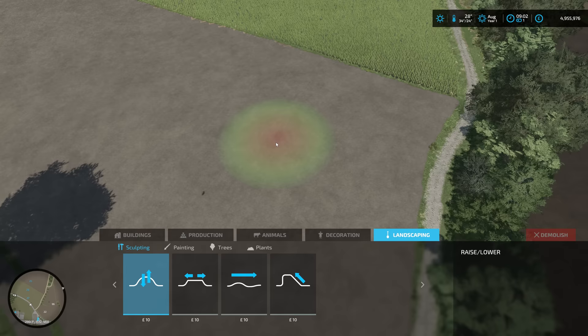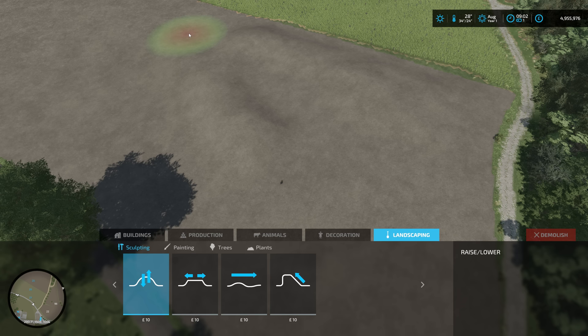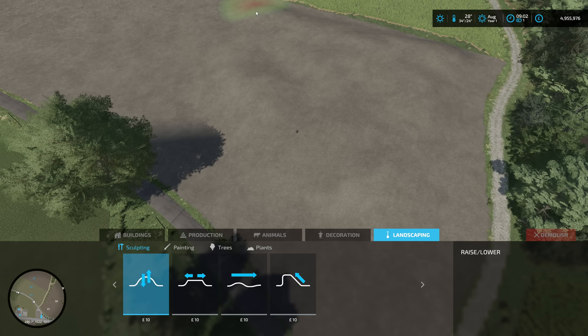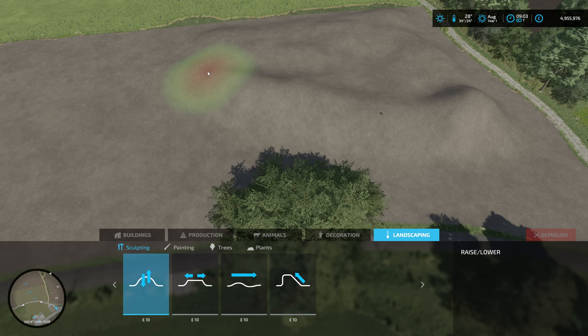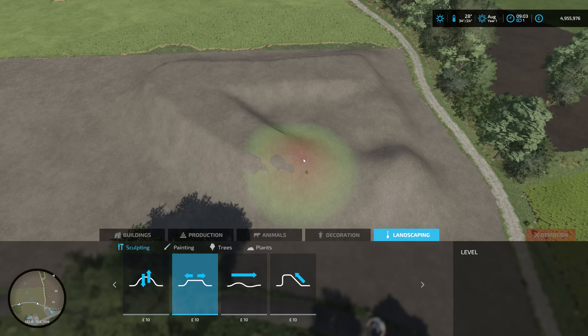Maybe a building here that's higher up compared to the rest. Let's terrain something together first - it's probably better to visualize rather than just explain it. So first we want to lift an area up. We don't need to worry about it as long as we don't mess up the actual path area, because those are going to be entrances. We'll make it level and then have a slope coming down.